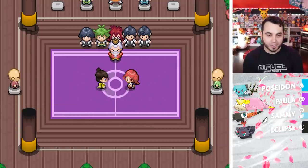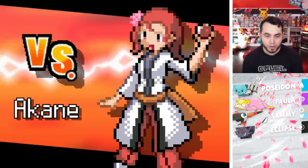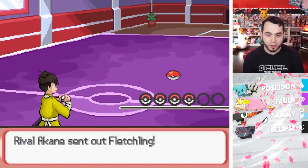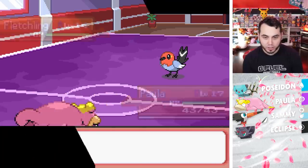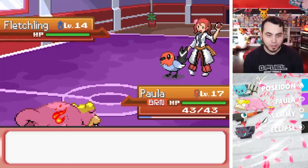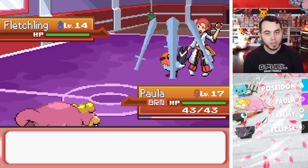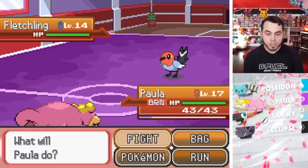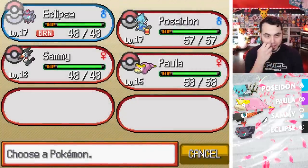Let's see what Akane's got for us — our rival. She's going to lead off with a Fletchling at level 14. I've got Paula, but it's not Paula — it's Secret Paula. 'I've grown a lot since our last battle. Don't underestimate me.' She straight up burned me right out the gate, and gets a Swords Dance. How am I supposed to deal with that? This thing legitimately just got a multi-boost — like what is that?